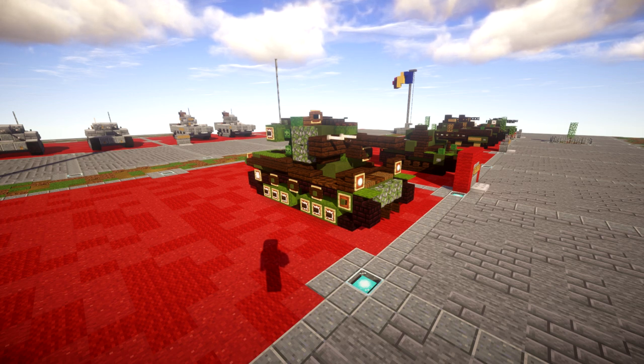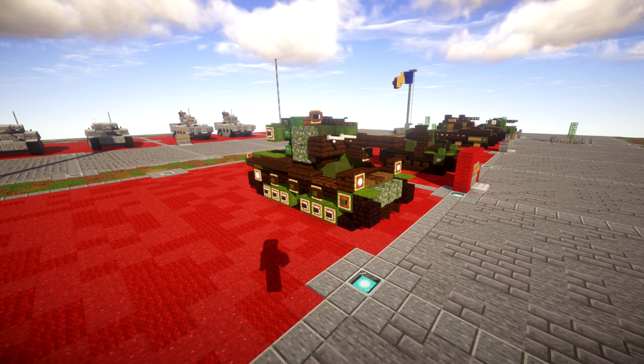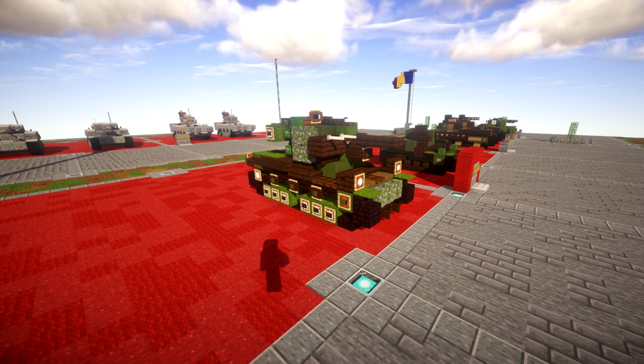The STRV M42EH, which you can see in front of you, stood out from other variants as having a single Volvo 8AB engine in an Atlas diesel hydraulic gearbox. It was made in 1944 through 1945 and was the last version of the Stridsvagn M42.